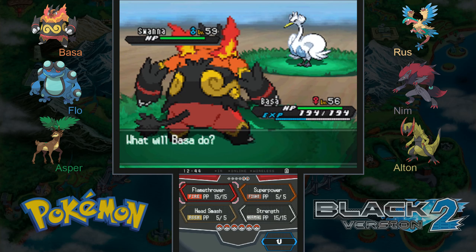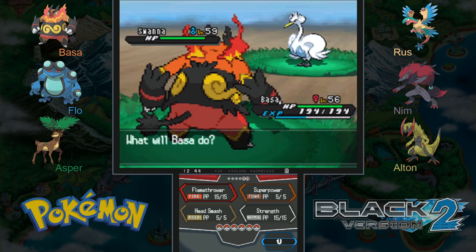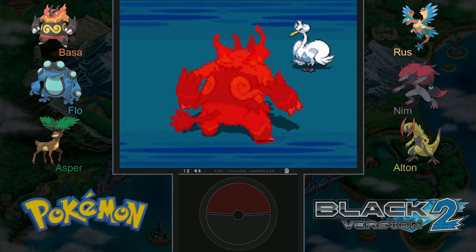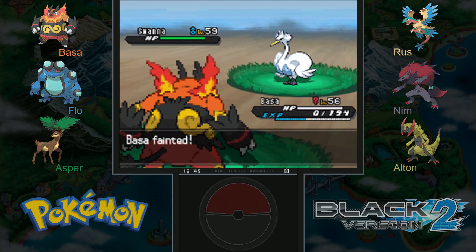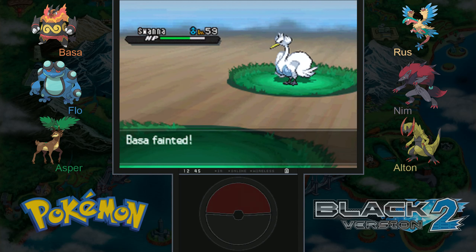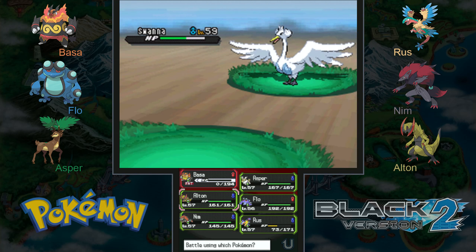Sorry about that quick coughing spell. Swanna is Water and Flying, so let's see if we can get off a Head Smash — ooh, Brave Bird! We are weak to both Water and Flying, so this is going to be bad. Bassa is pretty tough, but not tough enough to survive a Brave Bird which is a 120 base power move with STAB from a higher-level Swanna.